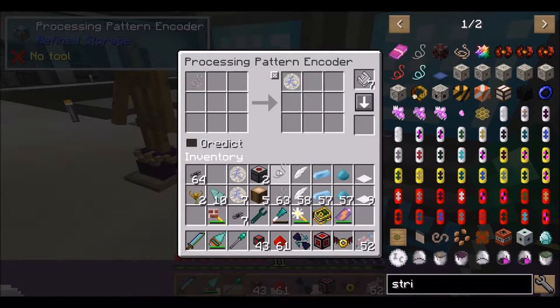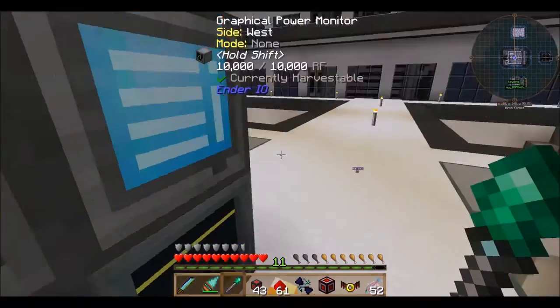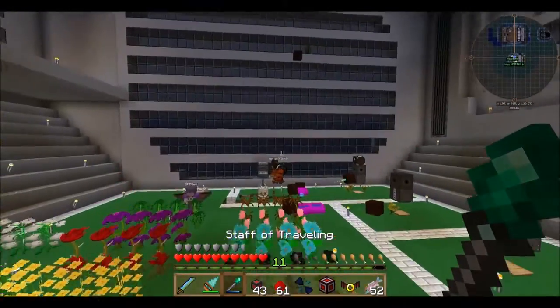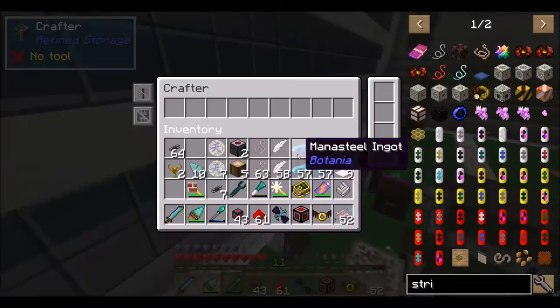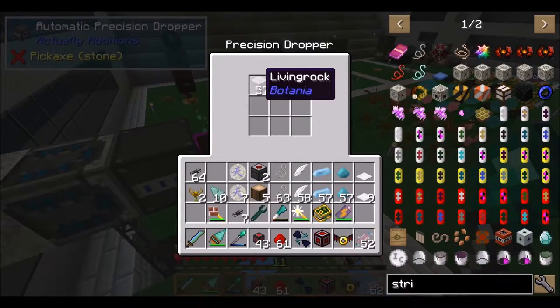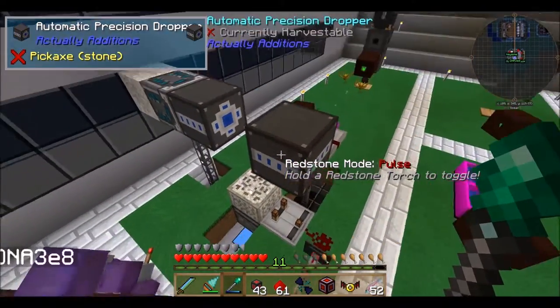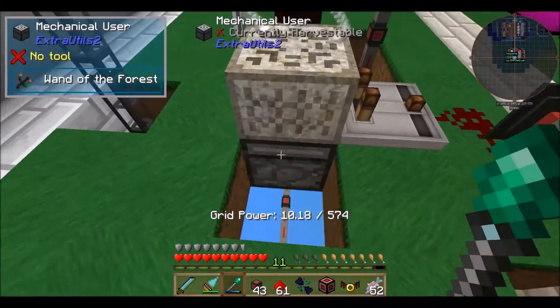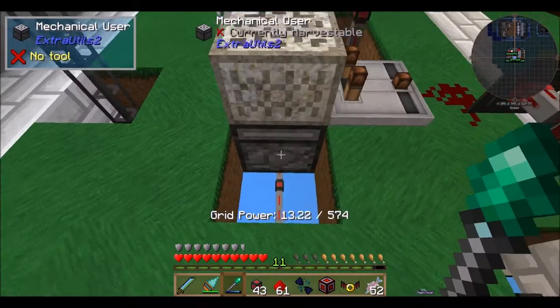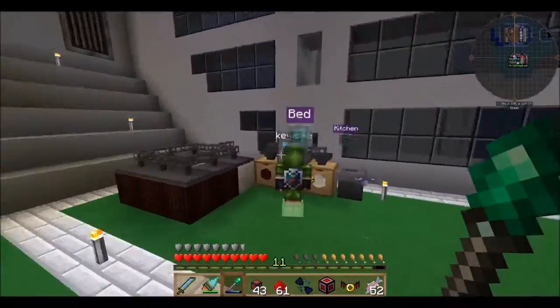Let's try this again - string, feather, mana steel, mana powder - that equals one pattern. Let's go give it a shot. I have a bunch of living rock in here - I'll just put an exporter with a ton of living rock so it's always full. Under here I have my wand of the forest always being used, so the second living rock hits, it's done. Let me go request a rune of air and we'll see how it goes.